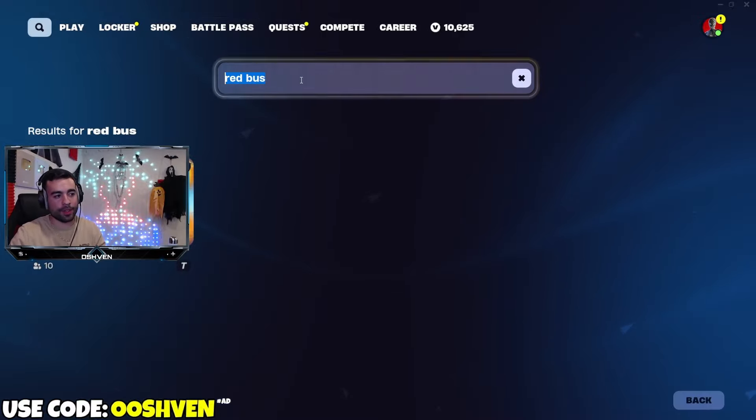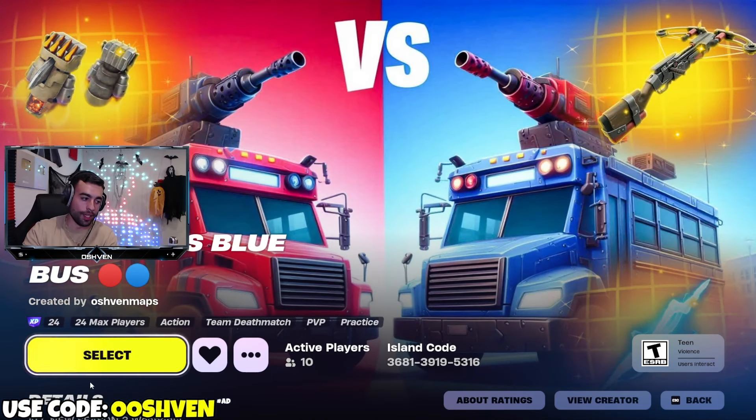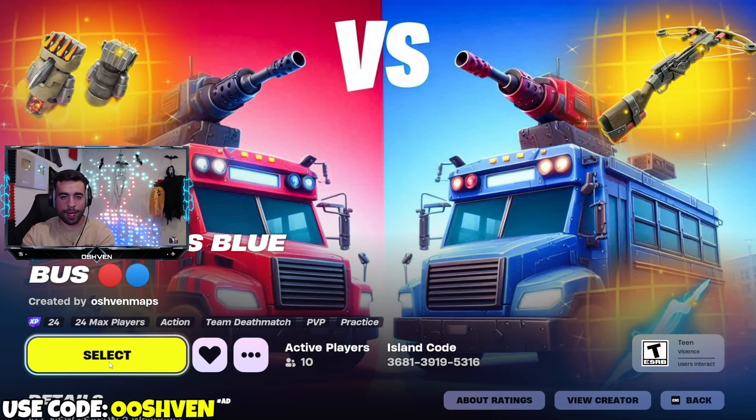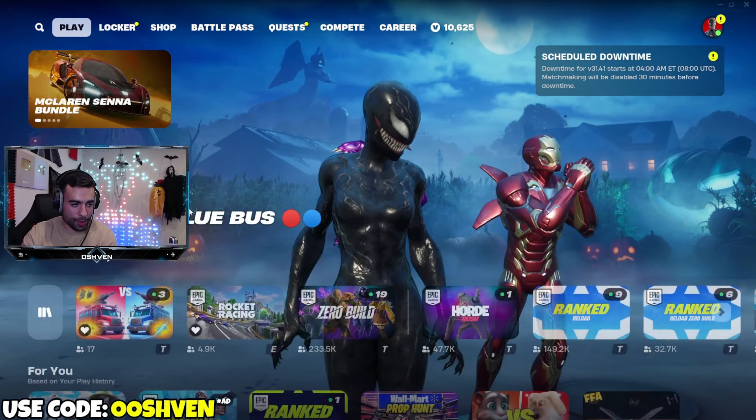First thing you want to do is head over to the Fortnite search bar and search Red Bus. Once you search Red Bus, go ahead and load on in. You can do this on Xbox, PlayStation, mobile, PC — it doesn't matter. If you play Fortnite, you're good to go. Nintendo as well, of course. Go ahead and click select and load up into a match.